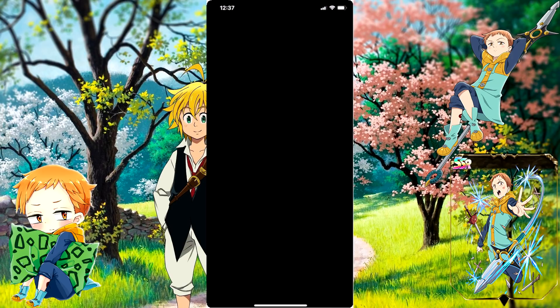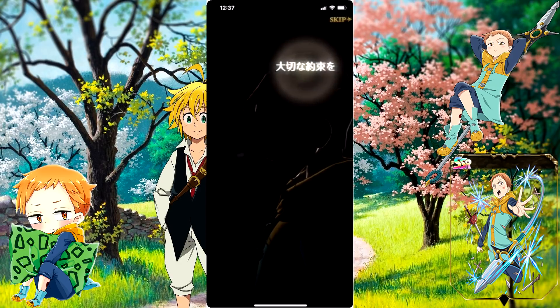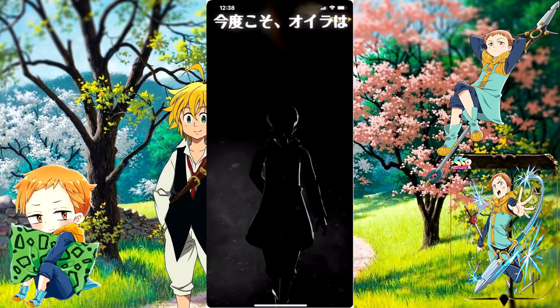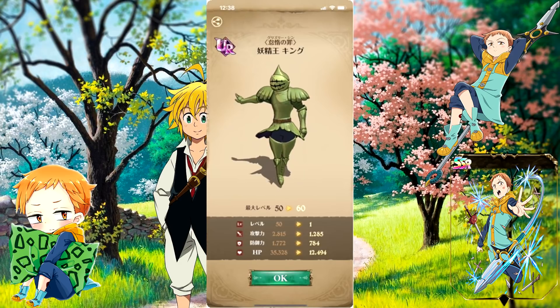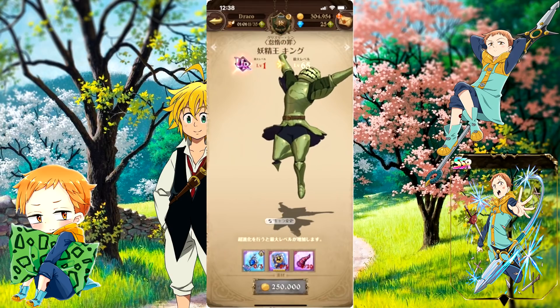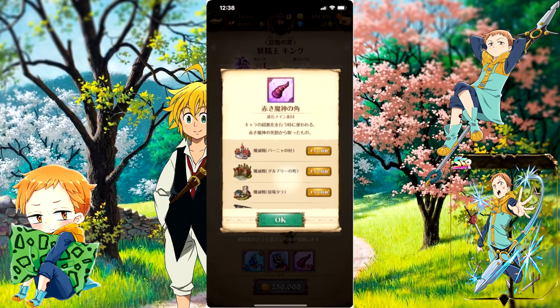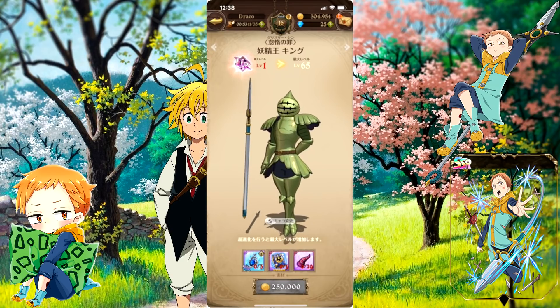Regardless, you're grinding just to get these items, so just continue to do the story. Let's go ahead and upgrade our boy — I love the animation for this awakening as well. Alright King, let's see what you got. After the animation there's apparently an item that shows up — I'm not sure what it does, I'll worry about that later. Let's go level him up real quick and then head to PVP to show him off.